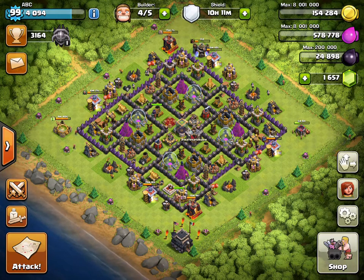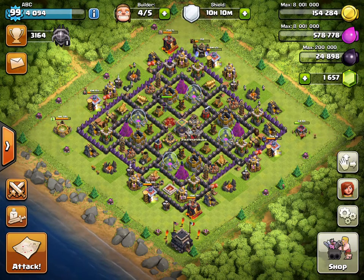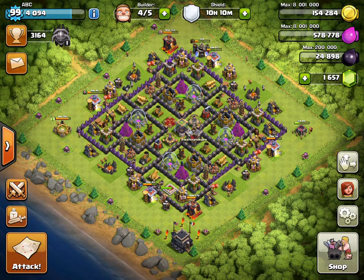Number two: I spend most of my loot on walls, so I don't have a lot of loot for people to attack my base and try to get. Number three: I spend a lot of gold trying to find the right base to attack for stars.